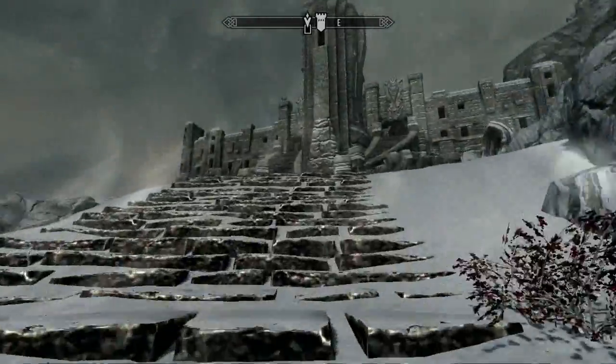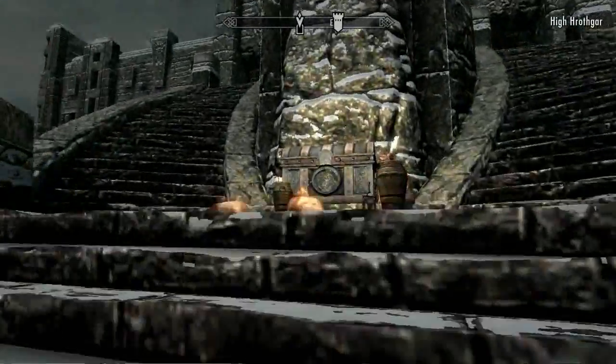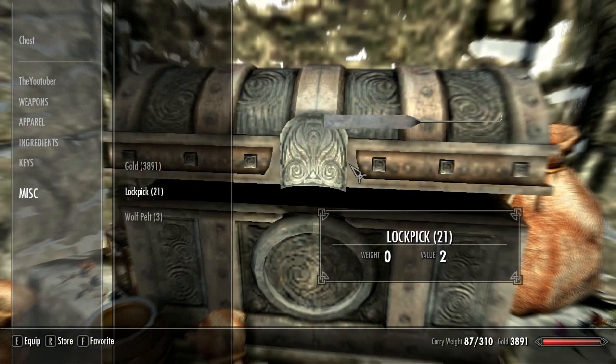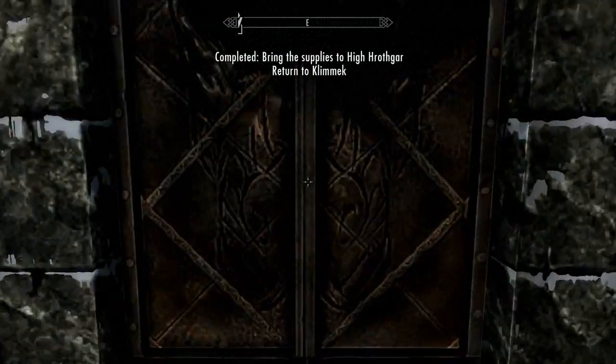You'll unlock the fast travel location forever. Now place the offering right down here. There we go — then we're going to return to him much later.